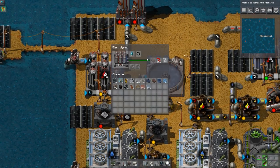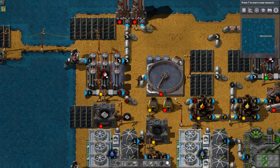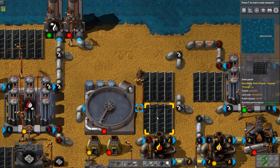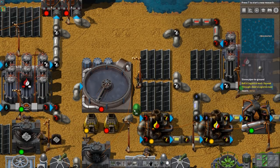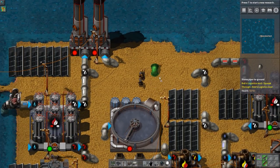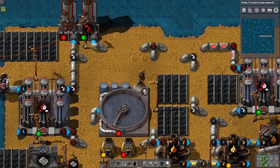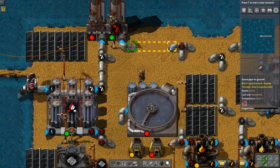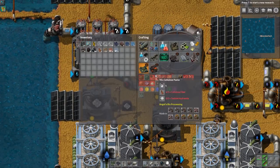Yeah, and this thing can't go, because we're capped out on oxygen. If I back this up by one... Put this here. Pipes. There we go. So that should burn excess oxygen gas. It might burn too much excess oxygen gas.